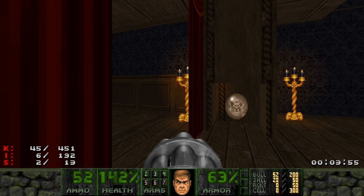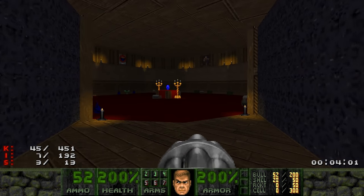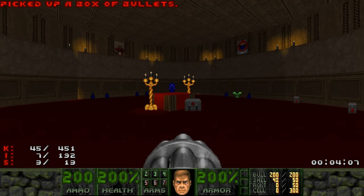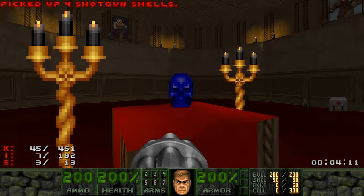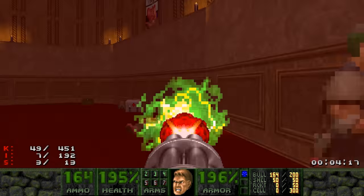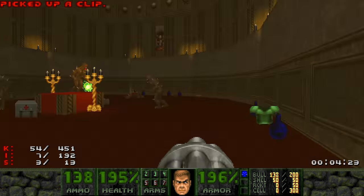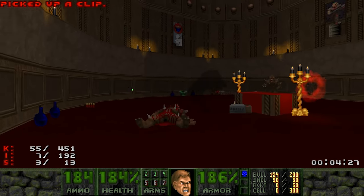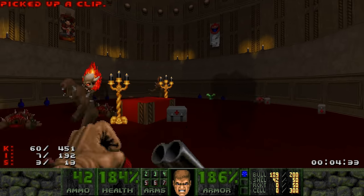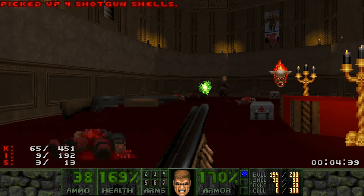There's a secret here if you interact with the chaingun or bust — a mega-sphere, which I highly recommend for this room, because this room right here is the most difficult fight of the entire map. It's just three waves of enemies that spawn in. It's especially the hit scanners that are annoying, so I try to kill them first — zombie men then shotgunners, and at some point a revenant.